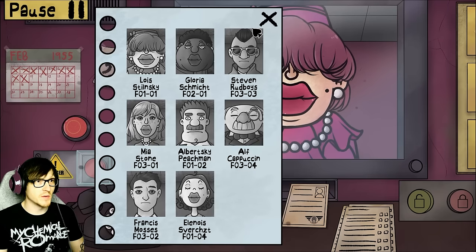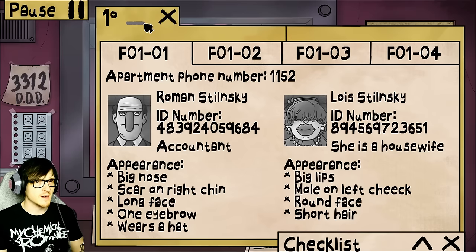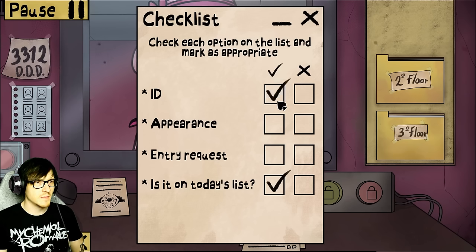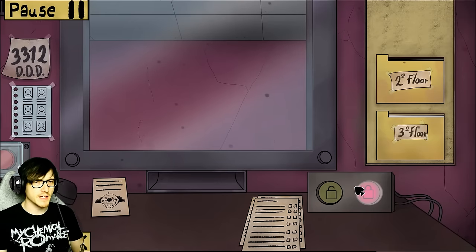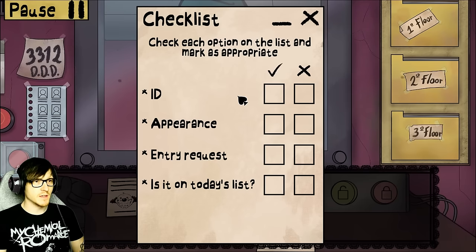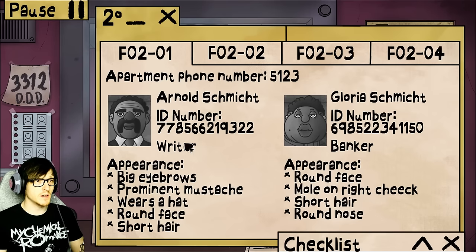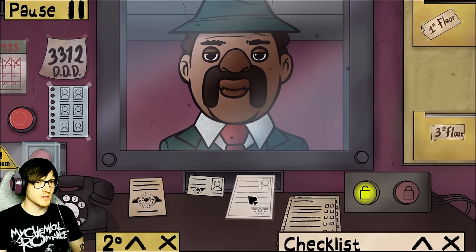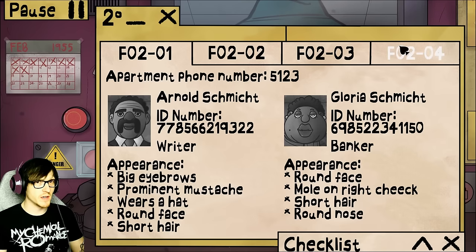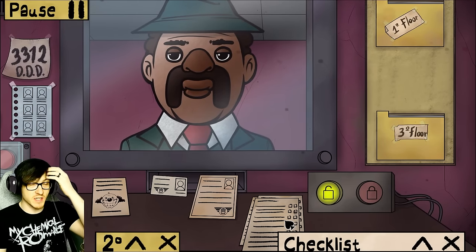All right, let's give this another good shot. Now that I understand how to play, we can question them and make sure everything's fine. So the doppelgangers aren't going to want to present all their documents. Are you on the list? You are on the list. Lois Stalinski — 8951. The ID is fine. Appearance so far looks fine: big lips, mole on left cheek, round face, short hair. All right, you're in. I get this now — the goal is don't die at the end. Arnold Schmidt, F201 — he's supposed to be a writer. Big eyebrows, prominent mustache, wears a hat, round face, short hair. I'm letting him in.